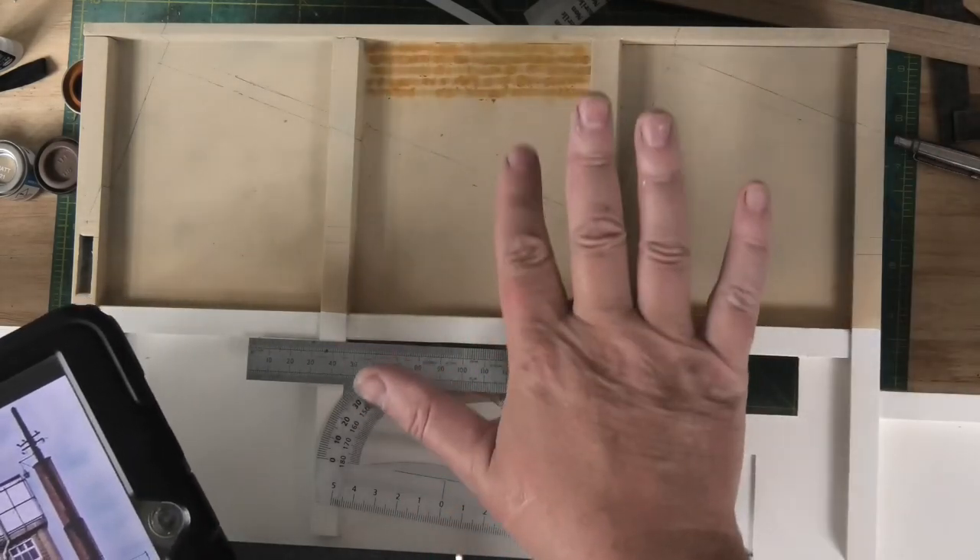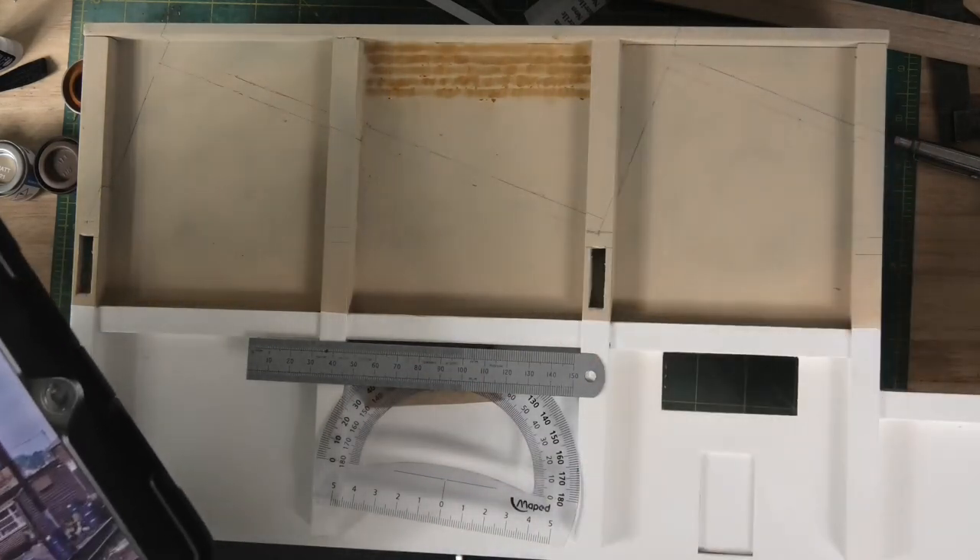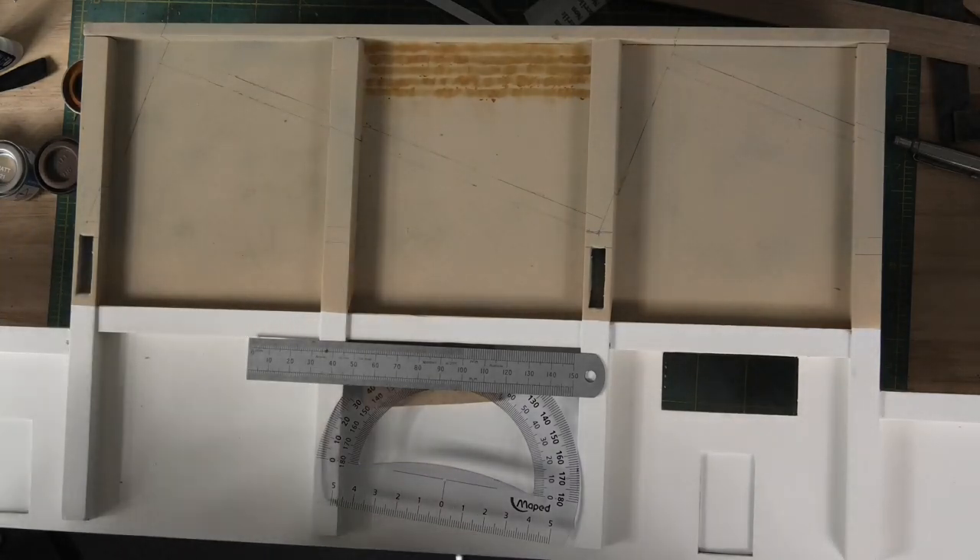I'm just going to make a paper door, stick it on the front and make it look like it's there, because this north light window is the only way you're going to be able to see it once the front is put on the layout. There we have it, guys — that's where we're up to. So as usual, one step forward, two steps back — or two steps forward, one step back. I'll do the bits of concrete beam work off camera so you don't have to watch all that. I think you've got the gist of how we're going with it. Enjoy your modelling, like and subscribe if you haven't done so, comments below, and I'll catch you later. See ya.